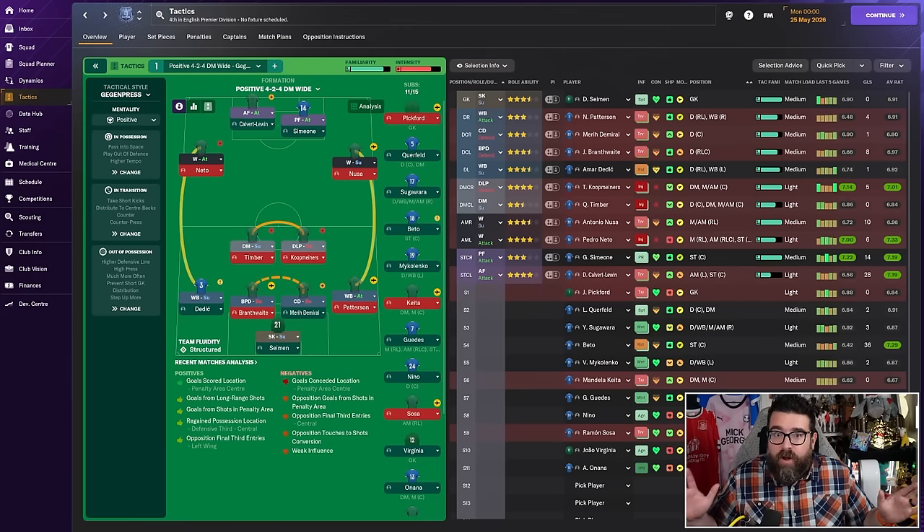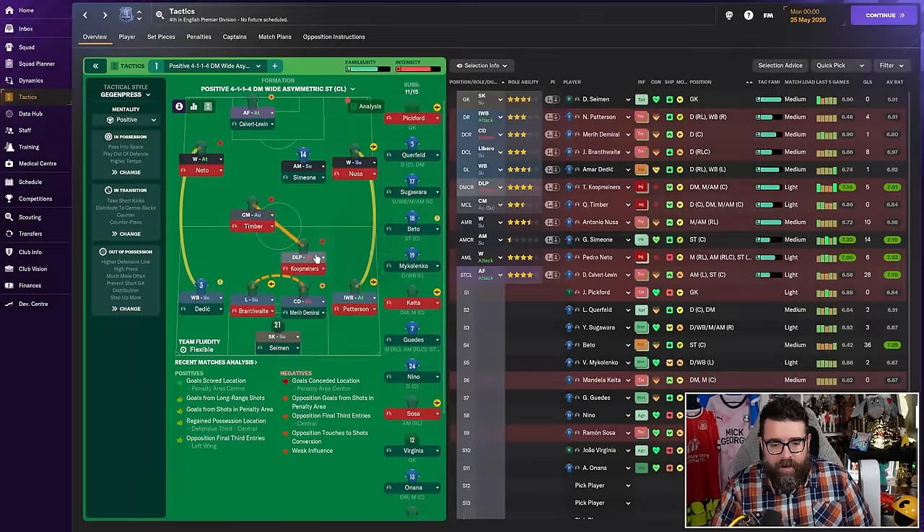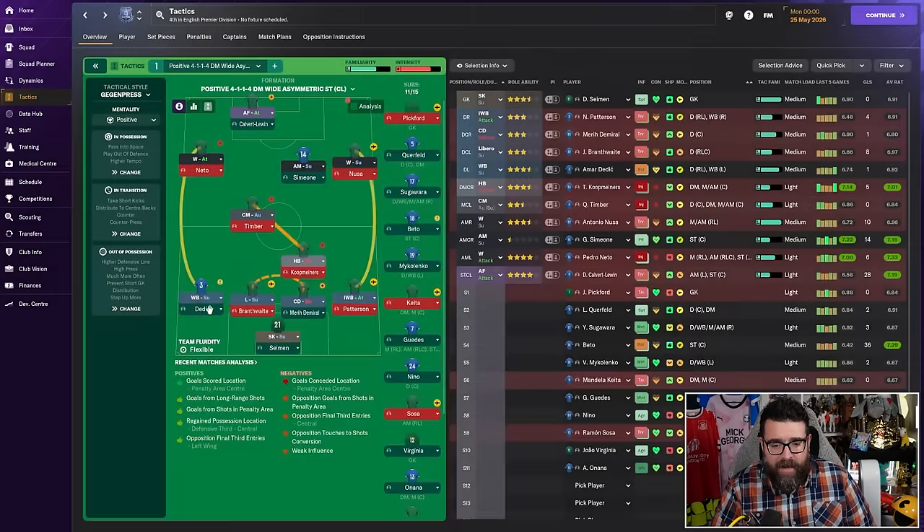You do not need to reinvent the wheel. You don't need to design your own fancy super-duper tactic from scratch with inverted wings, a libero, inverted wing backs on both sides, and a halfback so that when they all push forward you end up with a back two. You don't need to do all that. You can if it floats your boat and you have fun doing it — Football Manager is a single-player game, you play it how you like. However, if you're trying to win, don't do this because it overcomplicates things and is absolutely not needed.